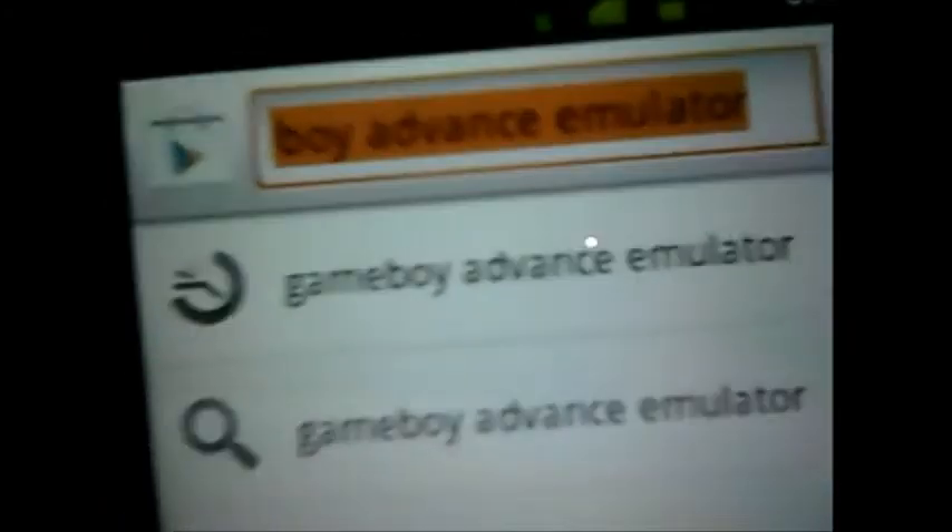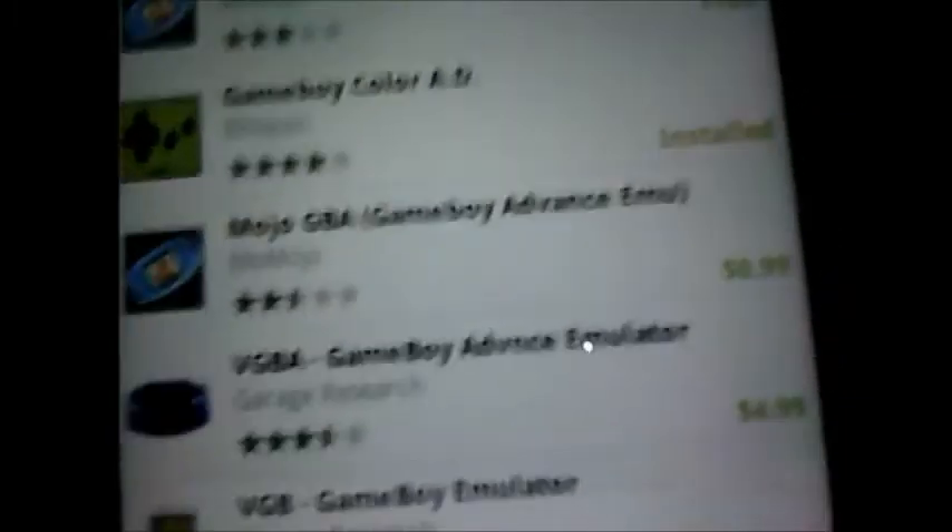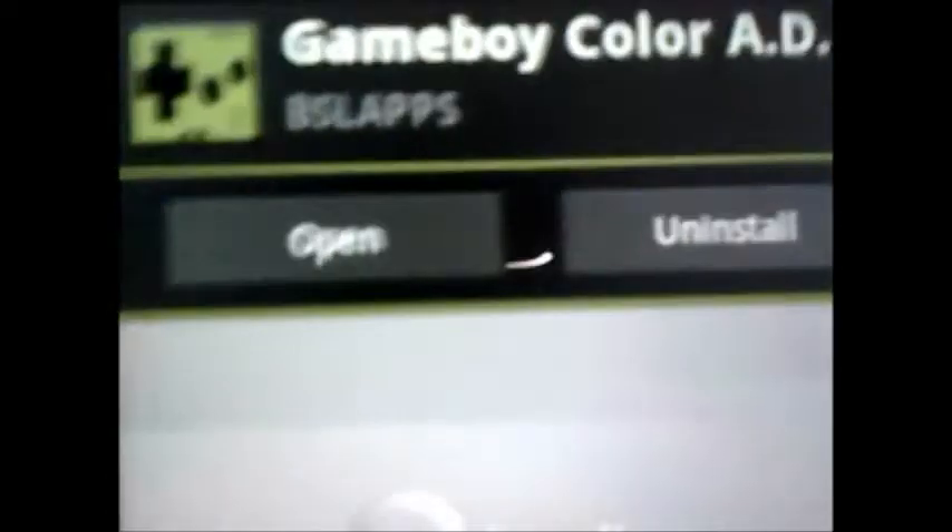One, you're going to want to search up Game Boy Color. I put Advanced, but you're actually supposed to put Color — just put Game Boy Color. And then once you do that, it's going to show up with this stuff right here. I actually don't know how to use that yet — Mojo Game Boy Advance Lite — if I learn, I'll let you guys know. But you're going to want to download that one right there, and as you can see, I already have it.